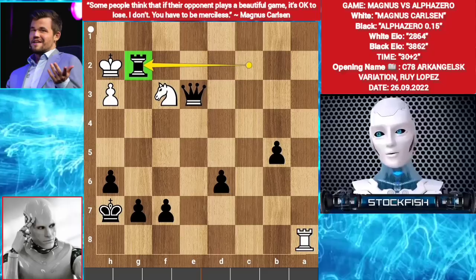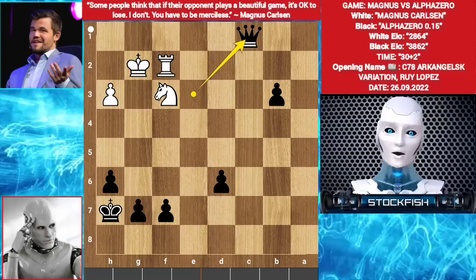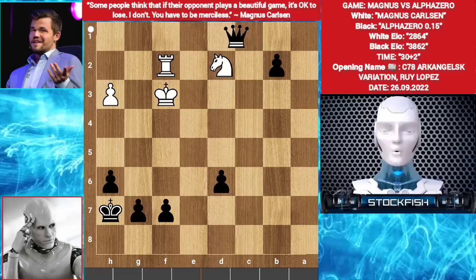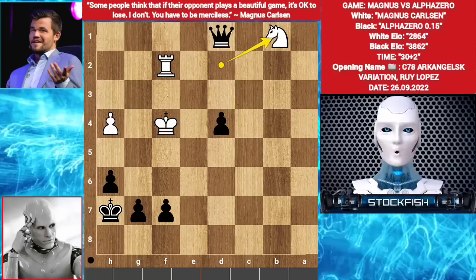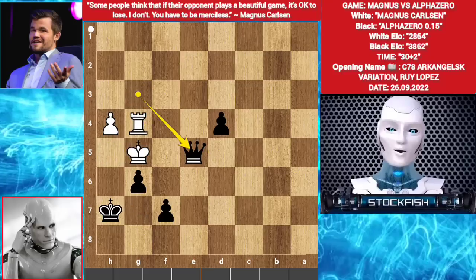Let's see how the game would end — don't stop the video. King takes g2. b4, rook a2. b3. Rook f2. Queen c1. Knight d2. b2. King f3. Queen d1 check. King e3. b5. King f4. d4. h4. b1 promotes to queen. Knight takes b1. Queen takes b1. Rook f3. Queen c2 — it's checkmate.